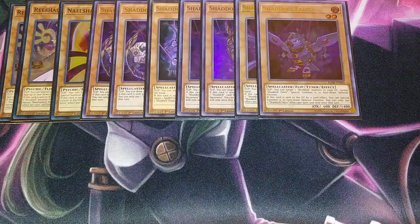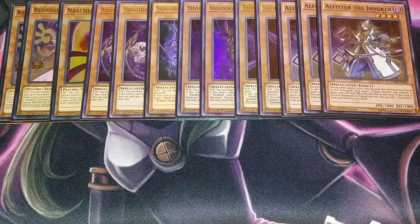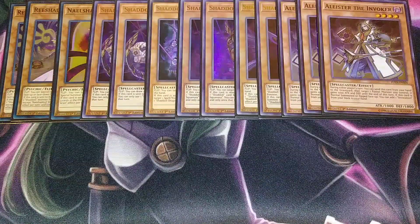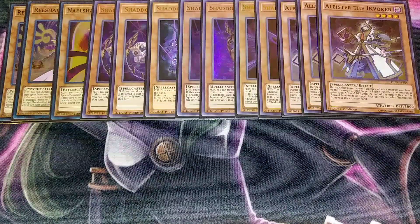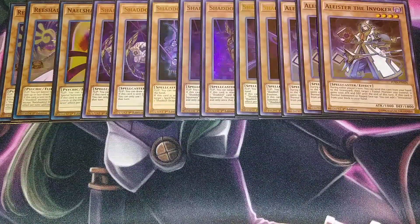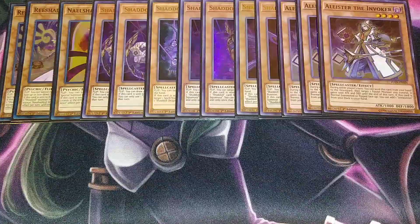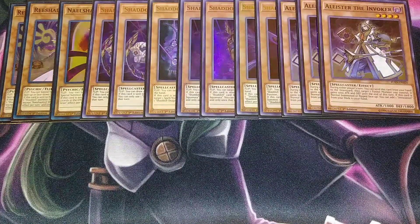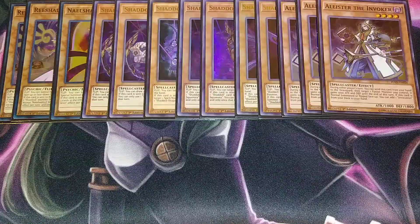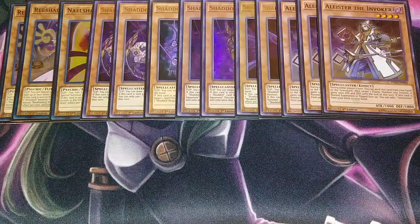For the other monsters, we're playing three copies of Aleister the Invoker. When he's normal summoned, you can add an Invocation from your deck to your hand. During either player's turn, you can send him from your hand to the graveyard, target a fusion monster you control, and it gains 1000 attack and defense until the end phase. He's an essential combo piece because all your Invoked monsters require Aleister as one of the two fusion materials. You can normal summon Aleister then use Super Polymerization with a light, fire, or dark monster your opponent controls to fusion summon using both players' monsters.